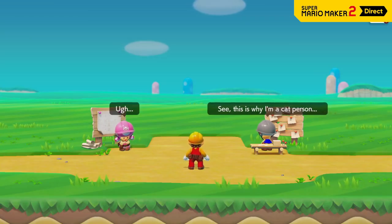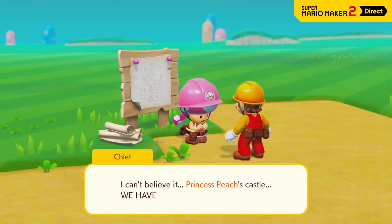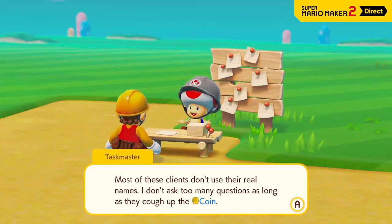In Story Mode, Mario sets out to help rebuild Princess Peach's castle. And to do so, he'll face an entire game's worth of courses in search of coins.